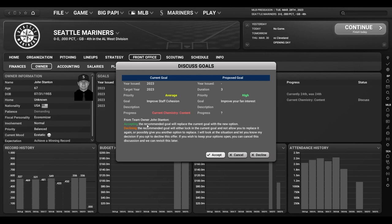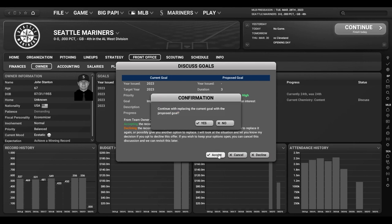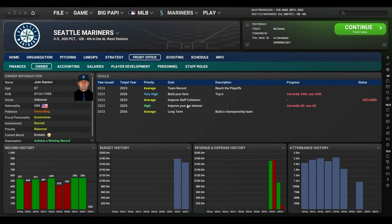You have the ability to come in and change those goals. Accepting the recommended goal will replace the current goal with the new option — in this case, improve our fan interest. If you decline, it will either lock in the current goal or give you another option to replace. I'm going to accept it because I have an easier time improving fan interest. The staff cohesion goal is declined. It's a minor thing but it allows you to feel a little more like you're in control of your team.